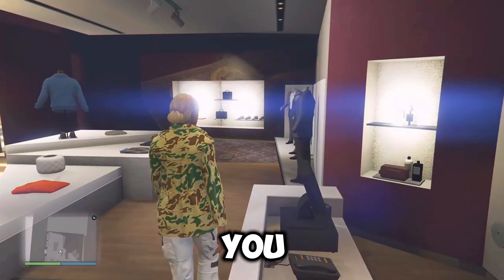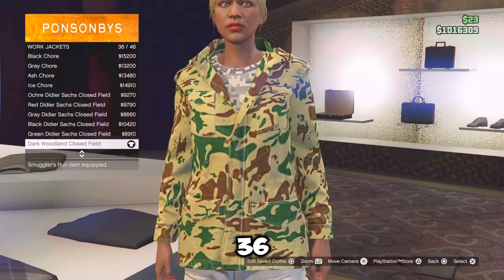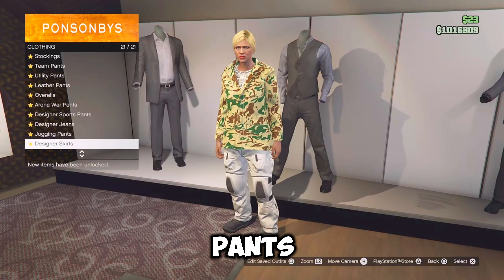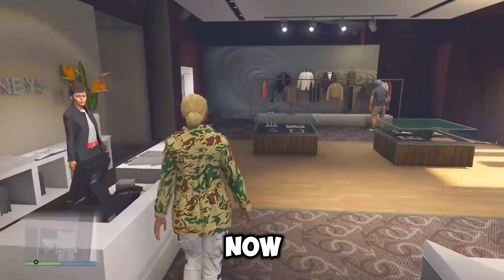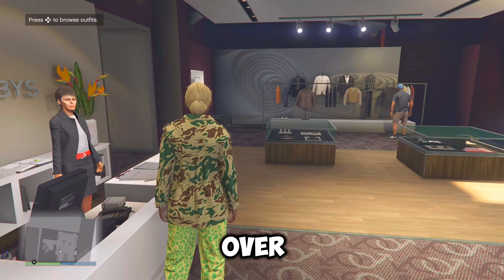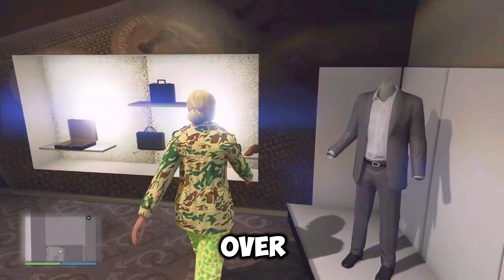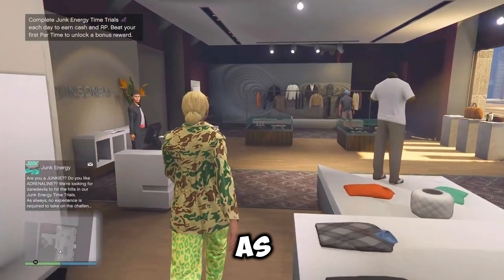So for the first white outfit, you want to go over to the tops, go over to work jackets and equip the dark woodland closed field, which should be number 36. Now just back out once, go over to gun running t-shirts and equip the grey digital road tee, which should be number 19. From here, go over to the pants, go over to utility pants and equip the grey knee pad cargoes, which should be number 28. Now just go over to the front counter and save this outfit as white one. Now for the second white outfit, you want to go over to the pants, go over to sports pants and re-equip the spotted muscle pants. Now just go over to the shoes, go over to high heel boots and equip the deluxe combat midnight boots. From here, just go over to the front counter and save this outfit as white two.